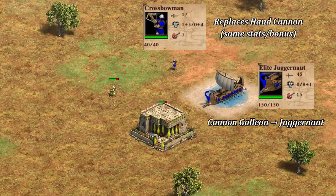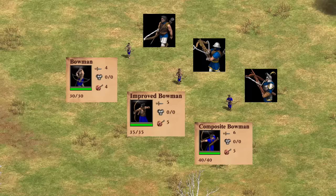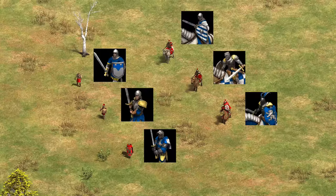Cleverly, they've managed to save the hand cannoneer unit by replacing it with the crossbowman — it has the same stats and bonus as the regular hand cannoneer and is still unlocked by Chemistry, but fits the aesthetic of the time period much better. The regular archer and crossbow line now uses just archers with all the same stats from the base game archer line. Notably, the halberdier and elite skirmisher have really cool-looking revisions inspired by Roman units. The cavalry and militia line tend to use AoE1 or scenario editor units, and there's also a chariot unit for Egyptians.